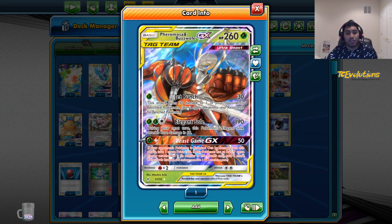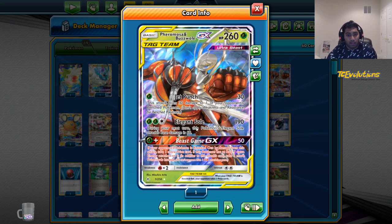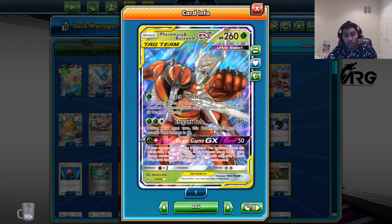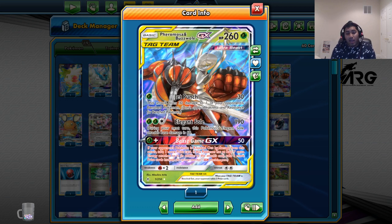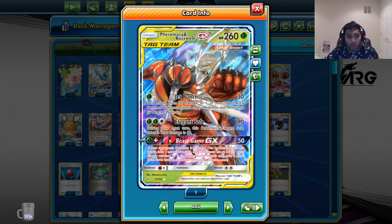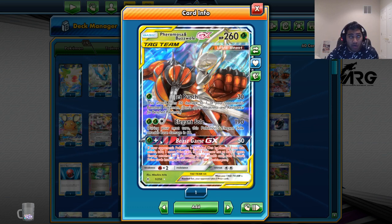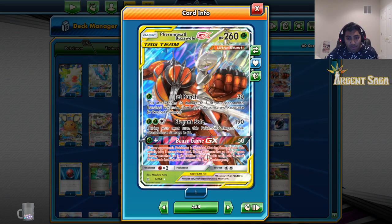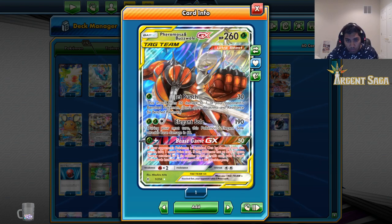Buzzwole is in here because Jet Punch is a pretty good attack. An Elegant Soul for two energies — 190 is a very solid number to hit on a lot of things in Expanded because 180 is the magic number more or less. And then 190 plus Choice Band takes out Zoroark and some of these other big perpetrators. And if we ever get to a position where we're fortunate enough to Beast Game for the one extra prize, that'll happen.